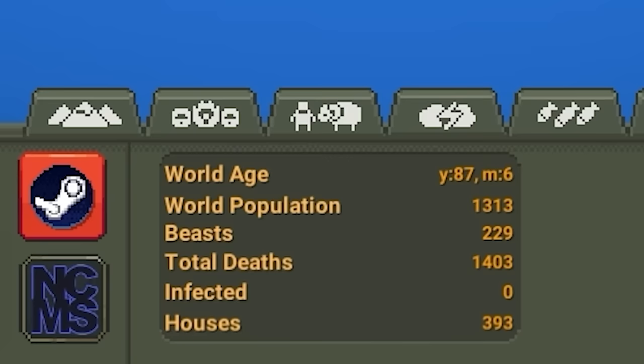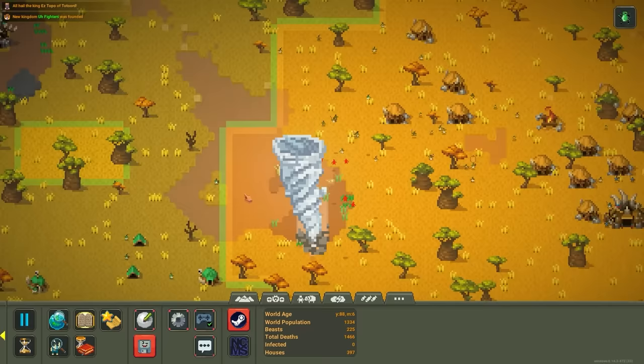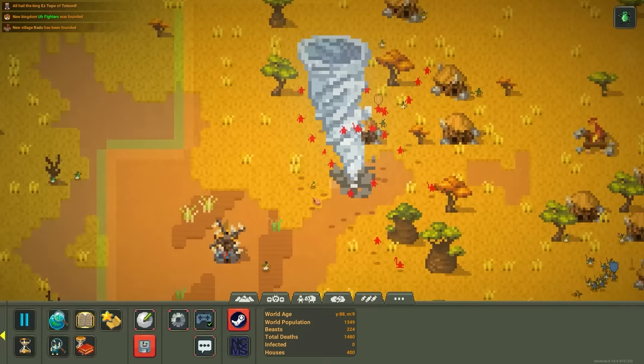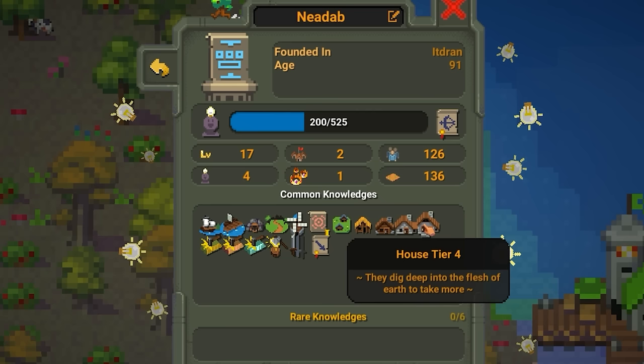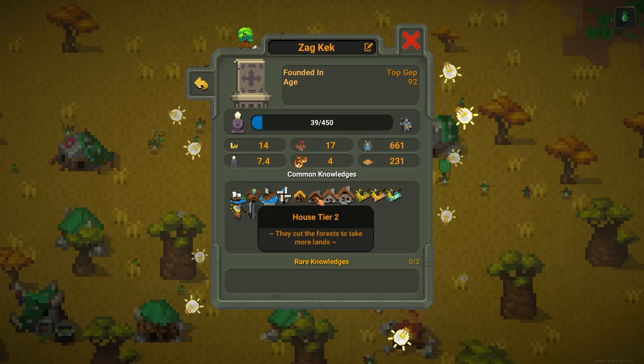There's a tornado going through orc land — the orcs are getting tossed around, but they seem okay. The humans are up to level 17 culture, still limited by population but with a lot of different knowledges — they can even use earth to make houses now. Surprisingly, the orcs aren't super far behind at level 14, and they're starting to get a lot of things because they managed to find a little bit of resources. But they don't have as much to work with overall.